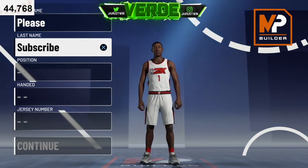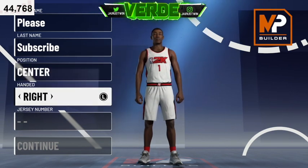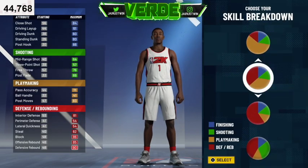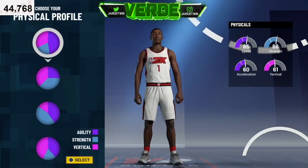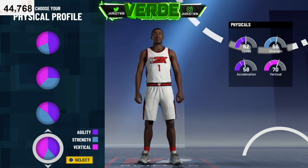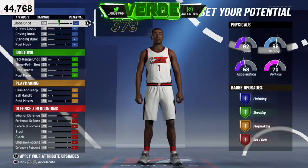So first, for the position we're going center. Hand doesn't matter, we might go right hand. We're gonna put number one on this player. As far as the pie chart, you want to go blue-red, blue-red — that's defensive rebounding and finishing, defensive rebounding and finishing on this build. For the physical profile, he chose the one with vertical and agility — the vertical and agility pie chart.